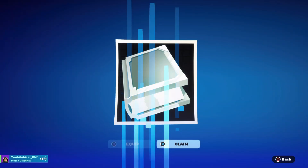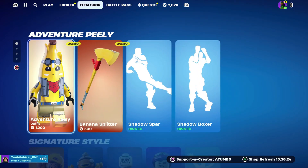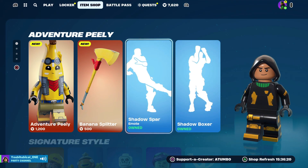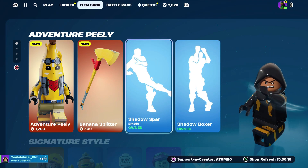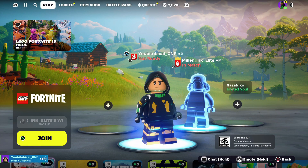It will then ask you if you want to head back to the game or if you want to play Fortnite, so you can just click 'Back to Game'. It'll take you back to Fortnite and just like that you will have unlocked the Trailblazer Tie quest. All you have to do is claim these and then once you start doing these challenges you should be fine — and that's how you unlock the Trailblazer Tie skins and the rewards.